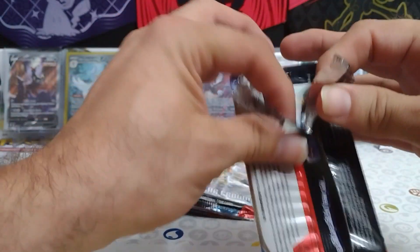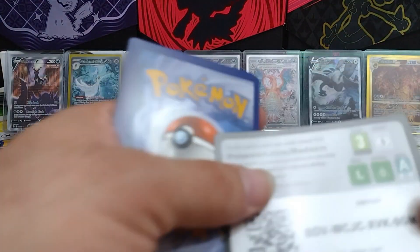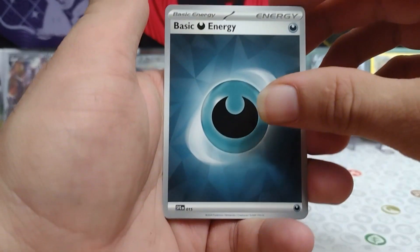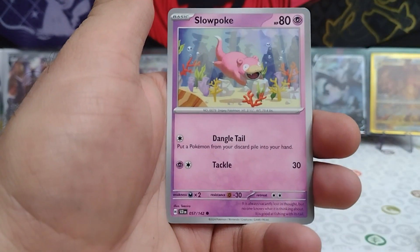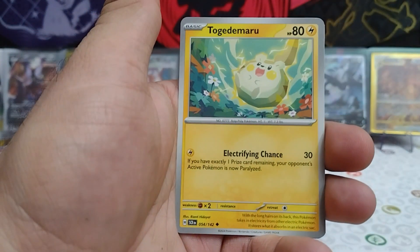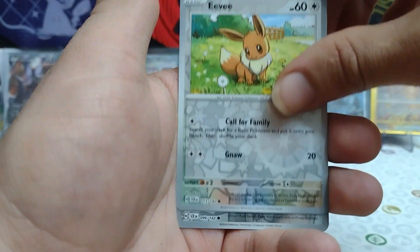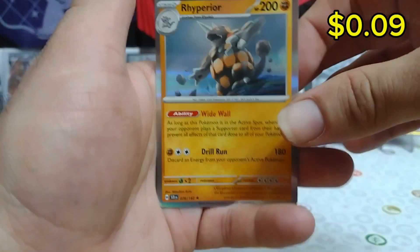Oh, that one does not want to open right. There's that first card code for you guys. We start today with Darkness Energy, Cubone, Nimble, Slowpoke, Farroki, Celebi, Togedobar, Mewtwo, Reverse Rare Eevee, Reverse Rare Clink, and a Rhyperia regular rare to start us off today, guys.